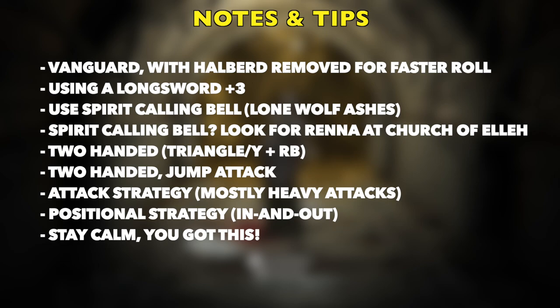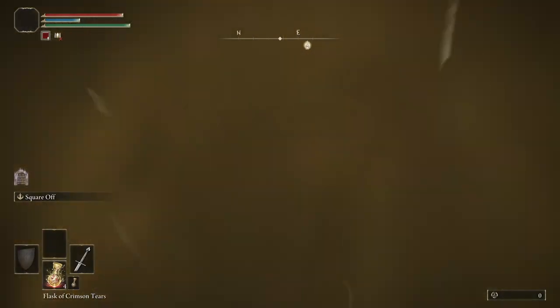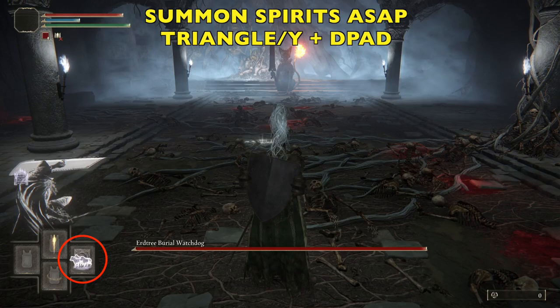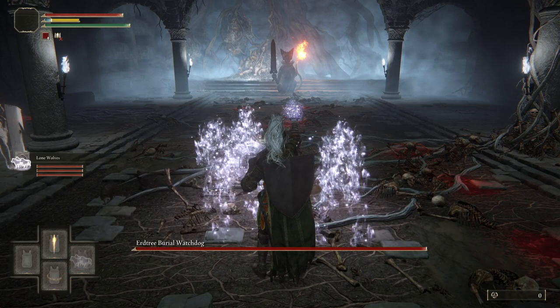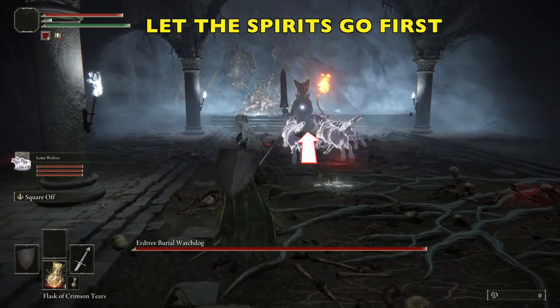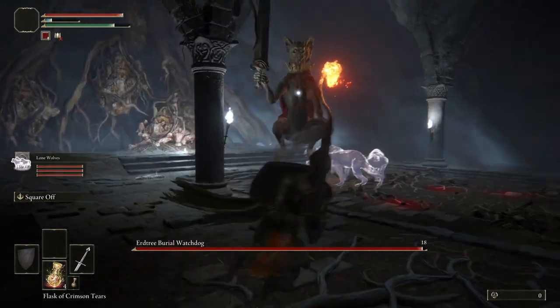Triangle Y plus right bumper will get you in the two-handed state. We are going to do a jump attack with that two-handed — it does a good amount of damage and it's a good strategy. The boss mostly has heavy attacks and I'm going to show you what to look out for. So as soon as we get in here, we are going to summon those spirits to help us out. Go ahead and hit triangle wherever you've assigned them on the D-pad. We're going to let them go and I'm going to hang back a little bit — just analyze the movement of this boss because it is really strange. Getting the rhythm of this fight takes a little bit.